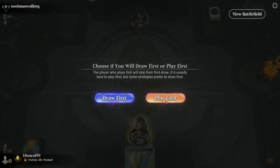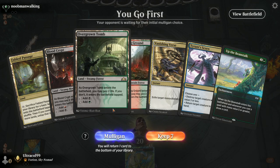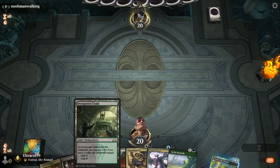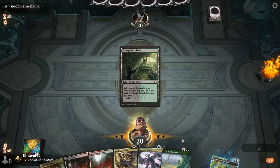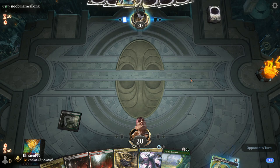Our five-color Niv-Mizzet Beanstalk list. There are our name-state cards — we can get white or blue as required. A new man walking. Sensing black, so potential discard coming in. Let's just get a green down. Mana Confluence.